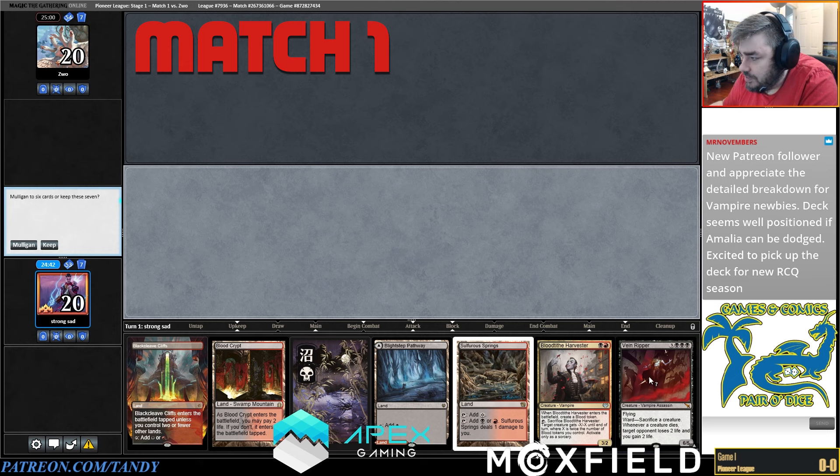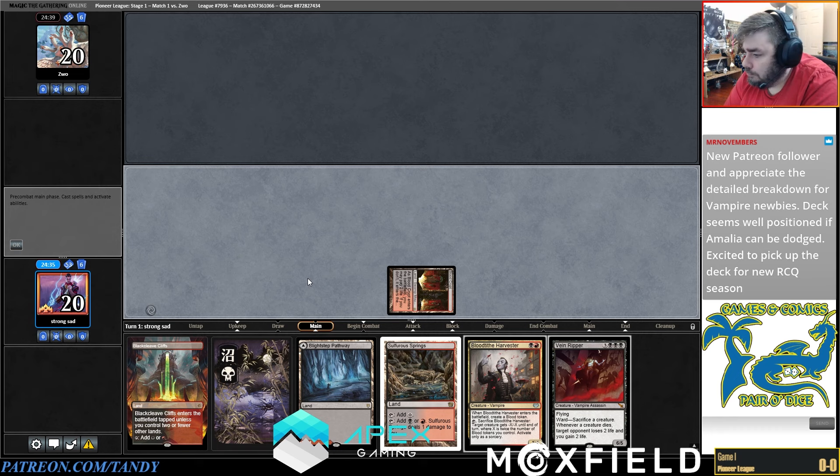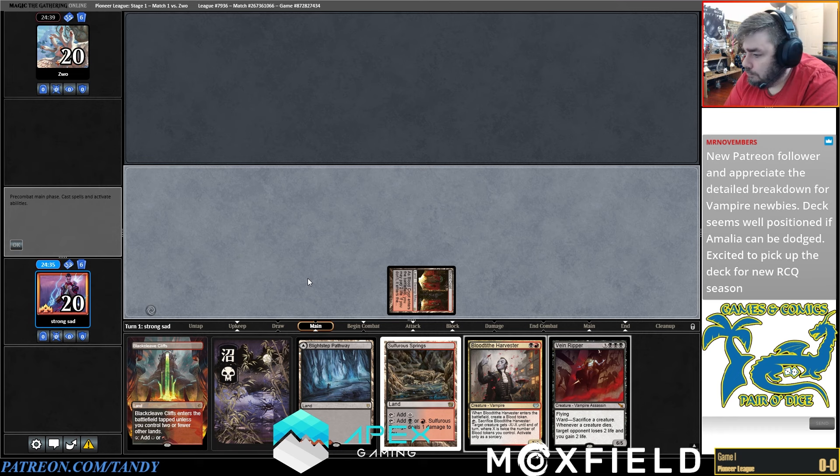This is Rakdos Vampires — let's play. If we draw Sorin, we have the other half of our combo. I'm going to keep, but it's a very weak keep. If we get hit with a Thoughtseize and they take our Harvester, there's a good chance we lose. But if they Thoughtseize us, that means the game is going to slow down, so it's okay that we kept a slow hand with a lot of land drops.